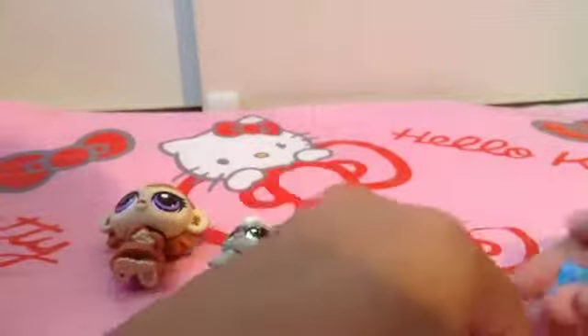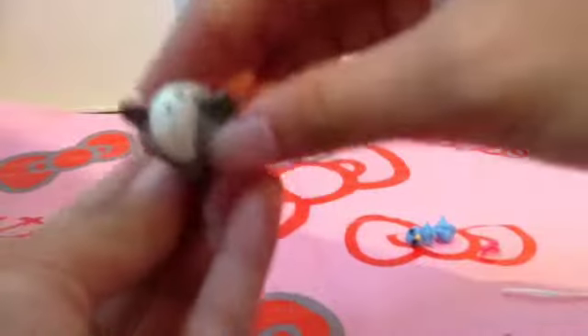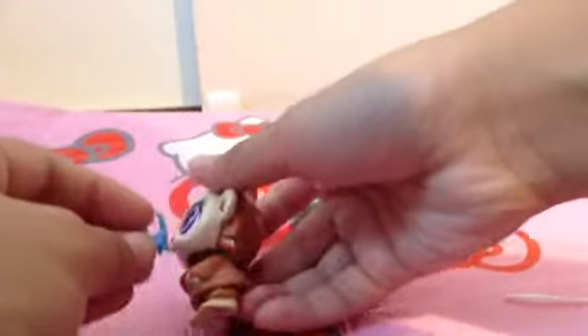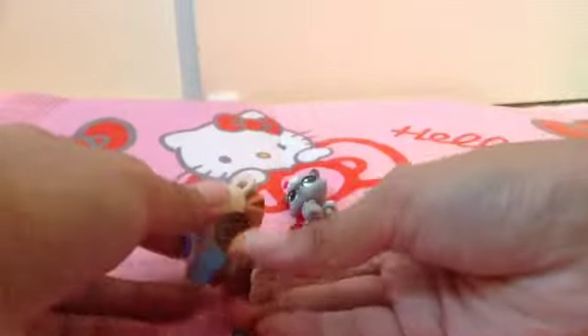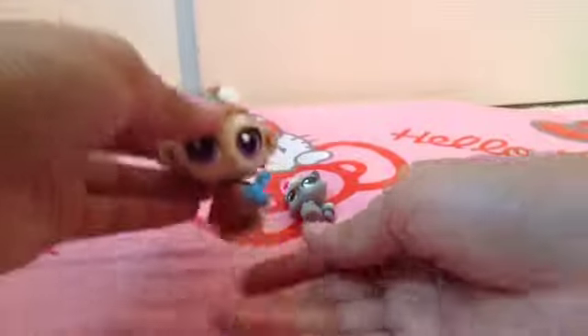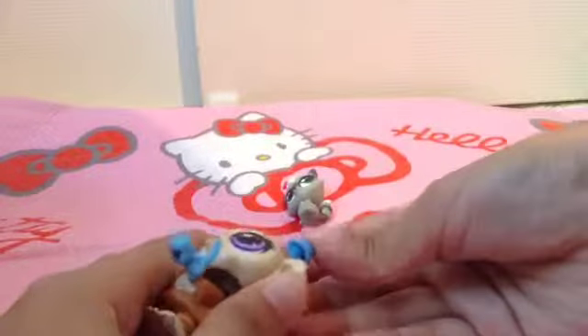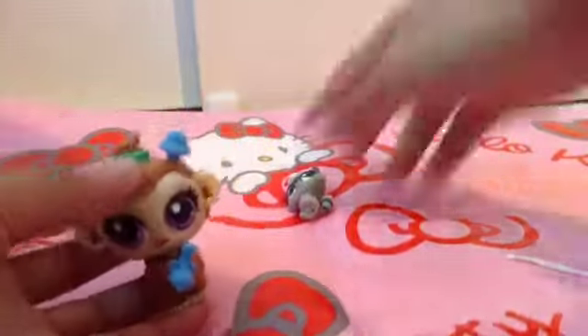We have these three things called Deco Bits. You can decorate your pets — you see the hole, you can put stuff on them because it has a peg, and the peg goes in the hole so you can customize them. Let's do it to Mushroom Lee — how about a bird right here? The deco bits include a little birdie and what I think is a hat, or maybe a popsicle. That's how you can style the pets.